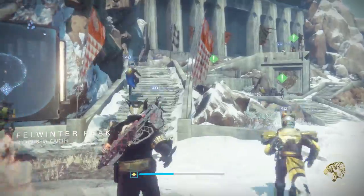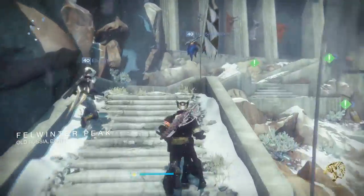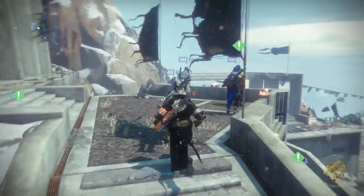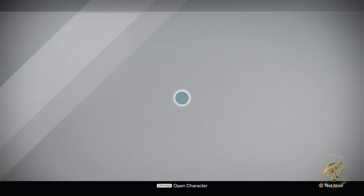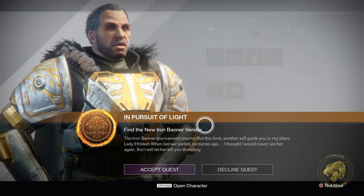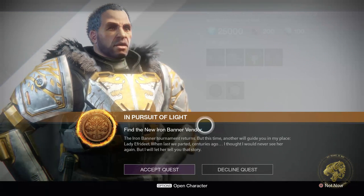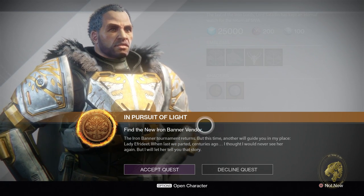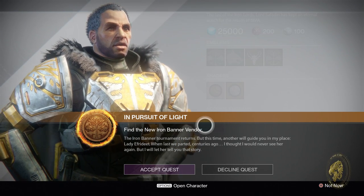And there we go. Let's report to Saladin first — seeing as that's where Bungie told us to go at the very beginning. Let's see what he's got to say. Saladin speaks: 'The Iron Banner returns. But this time, another will guide you in my place — Lady Efrideet. When last we parted, centuries ago, I thought I would never see her again. But I will let her tell you that story.'